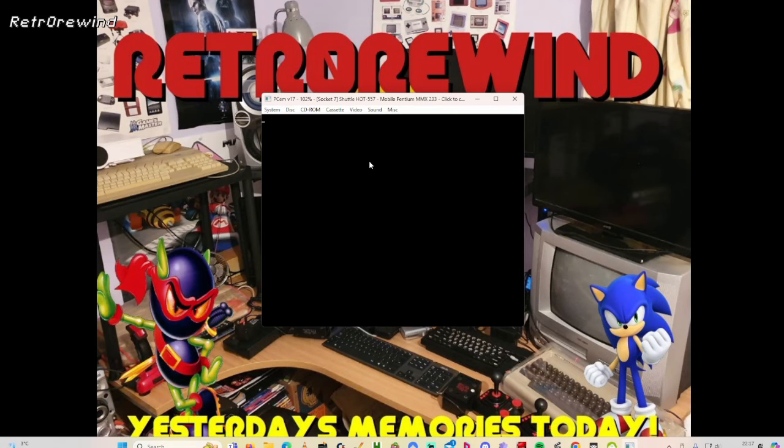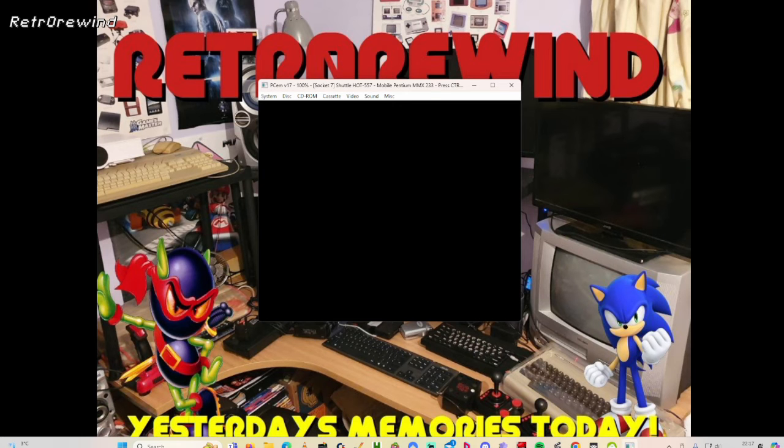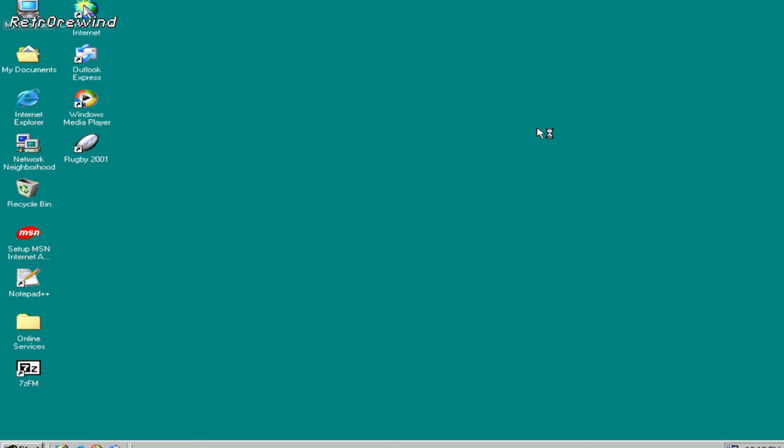To make it full screen, go into the settings and toggle to full screen. To come out of full screen, it's Ctrl+Alt+Page Down and that will bring you back out again. If your mouse is locked within the emulation, press Ctrl+N and that will release the mouse back out of the emulation. Those are just good things to know.